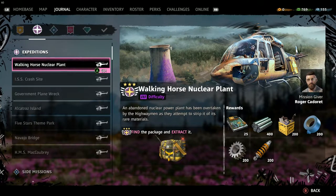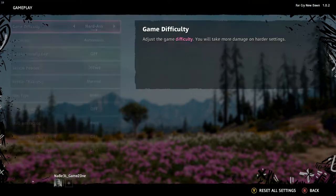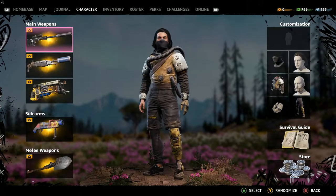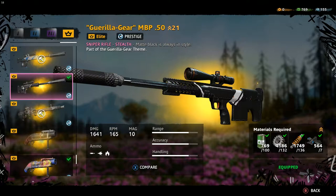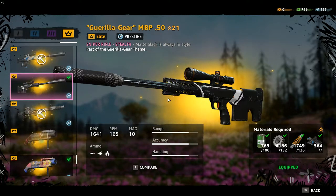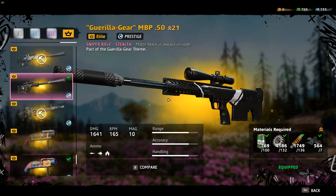Hey guys, welcome back to another video. In this video I'll be doing an expedition called Walking Horse Nuclear Plant, and it's on the highest difficulty right now, rank 3. I'm also playing on hardest difficulty. The first weapon I'll be using is the sniper gorilla gear, which I've upgraded 20 times — it has 1641 damage, and with this I'll be able to kill the enforcer with just one shot.